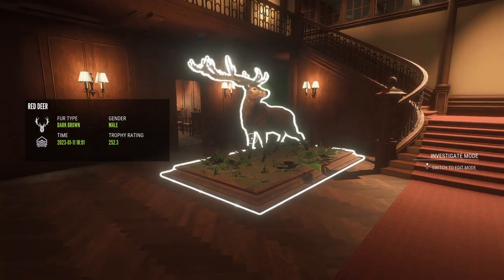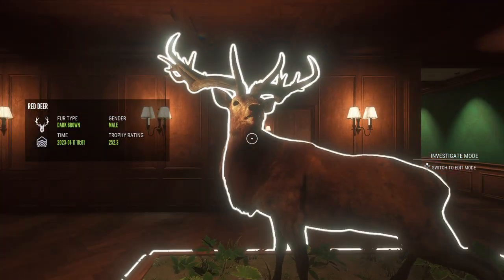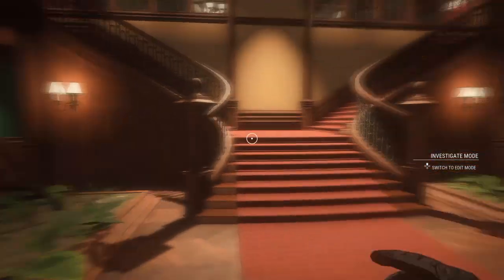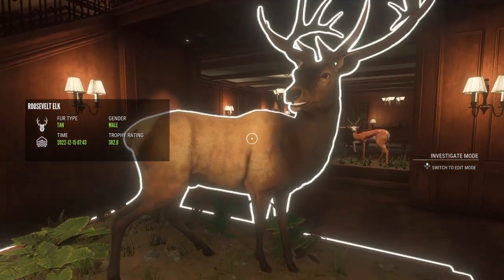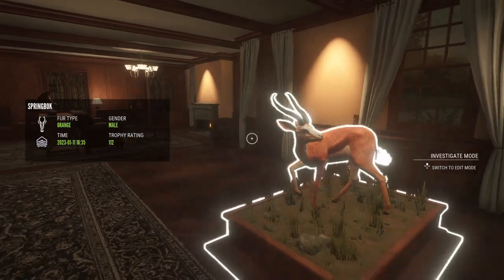What is up everyone, today I'm just gonna show you my trophy lodge. To start it off, I got a diamond red deer, which is pretty good, then I got a diamond elk and a diamond springbok.